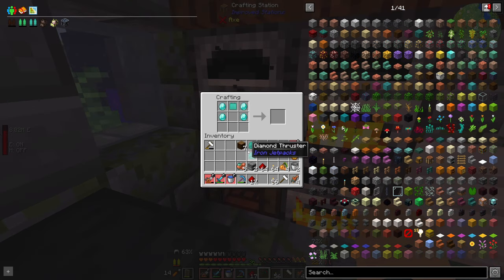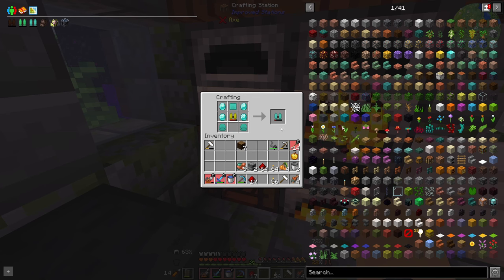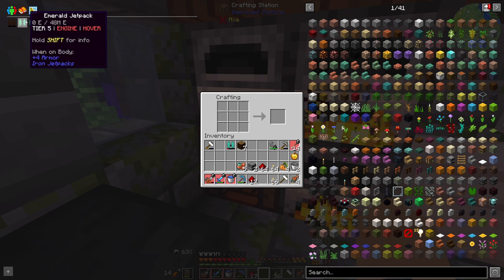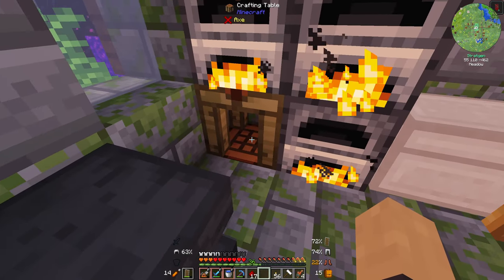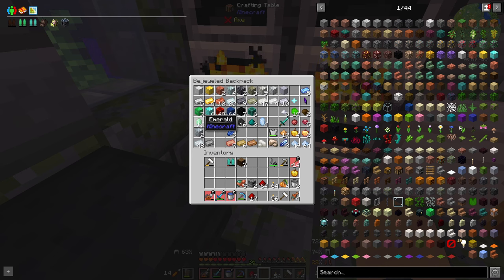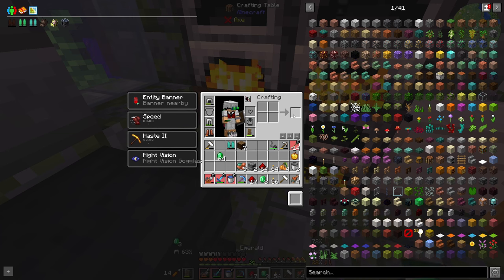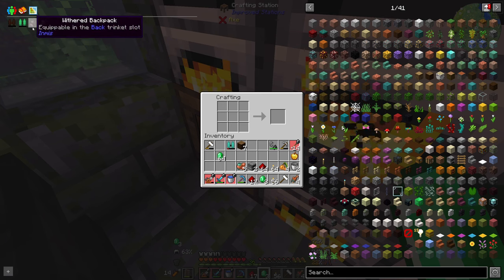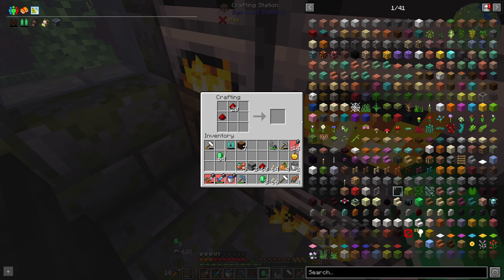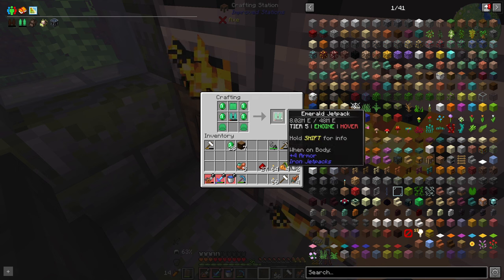We should be able to craft the next tier jetpack just like that. Gold, two diamonds. And then we need to do the same with the emerald one. How many emeralds do I have? Is that going to be enough? We're going to find out. The village I'm in is completely dead so there's going to be no trading to get some emeralds. Same again — I need 11 of these, and I have plenty of emeralds to make the emerald jetpack.